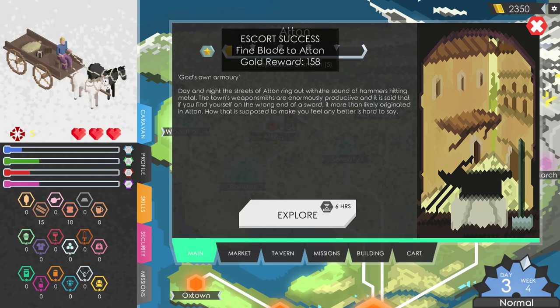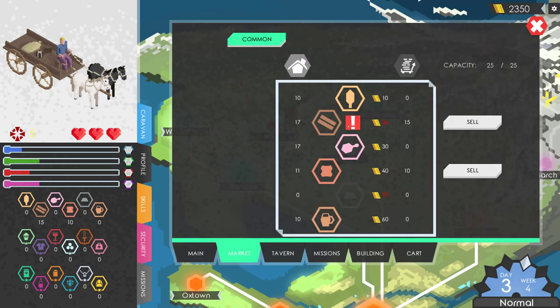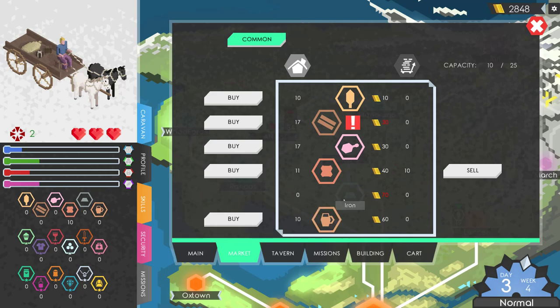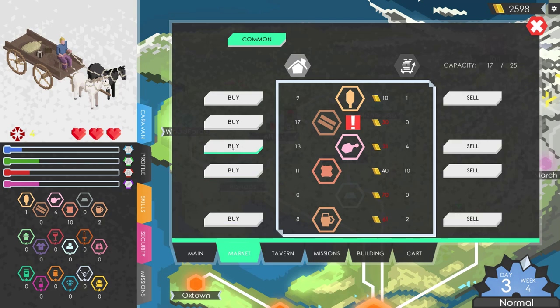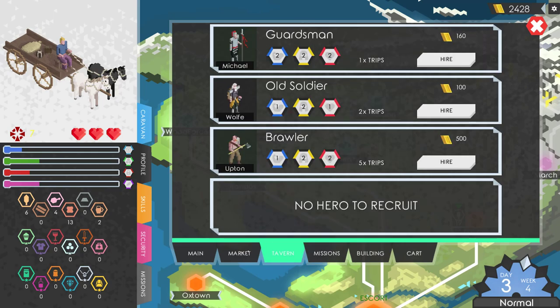We're at Aton now. Escort success — fine blade to Aton, gold reward 158. God's own armoury: day and night the streets of Aton ring out with hammers hitting metal. It's said that if you find yourself on the wrong end of a sword, it more than likely originated in Aton. Let's go to the market and sell off our timber for a ridiculous price. Iron's also at 70. I can buy ale for a decent price — I'll buy everything until the average shoots up. Any missions? There's an escort mission to go to Archon — sure, why not?